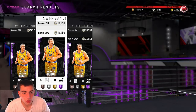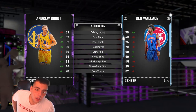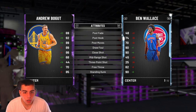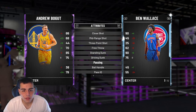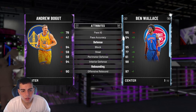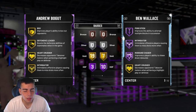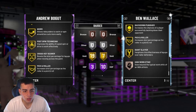Andrew Bogut has been posting as a 91-rated center. The only problem with this card is he really can't shoot — he could do a post hook, that is about it. Driving dunk is decent. 94 block. Good rebounder. Pretty much just an old-school center that's going to be a good post hook guy — just a tall block machine, I guess you could say. Nothing too crazy.